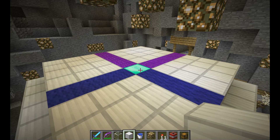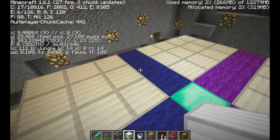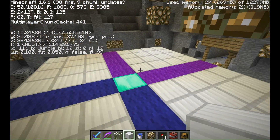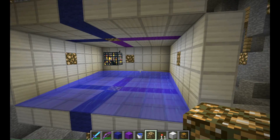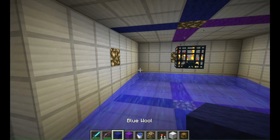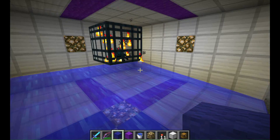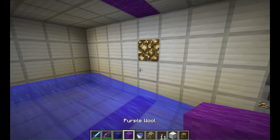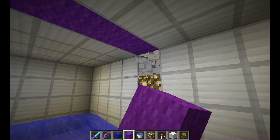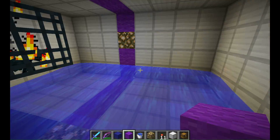Now here I encased that entire 8x3x8 area with iron, and I also marked where the spawner is with diamond blocks. Then I marked the edges — blue points to the south and the east sides, and purple points to the north and the west sides. Here I'm going to add those colors to the side of the spawning room, just so it's easier to see.